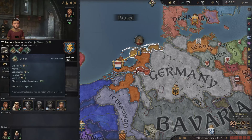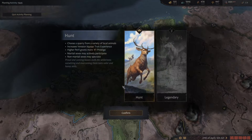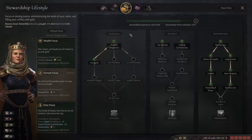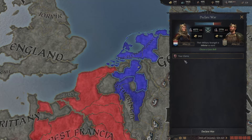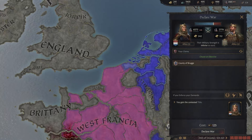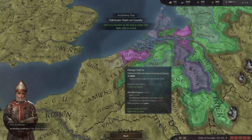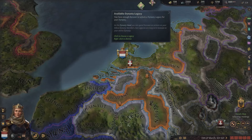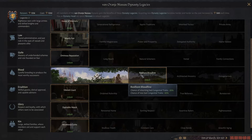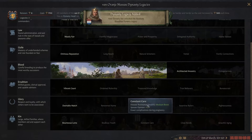Look at these traits: robust, handsome and genius! We need to continue with her and then become this guy, Willem Adelheid Zone. We don't have the money to hunt right now. We're 44 and still don't have the perks I really want. We have a claim on Bruges, and we have pretty strong allies with the Duke of Luxembourg, Burgundy and Orleans. I don't know if it's worth going to war for only a county — we might want to claim a bit more and hopefully get a claim on the duchy instead.